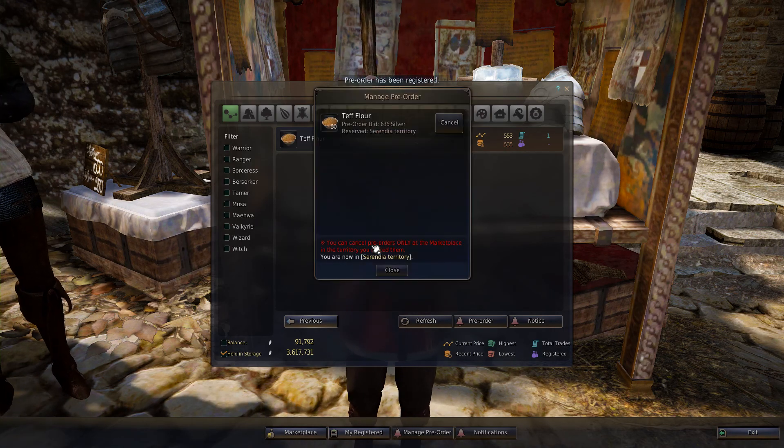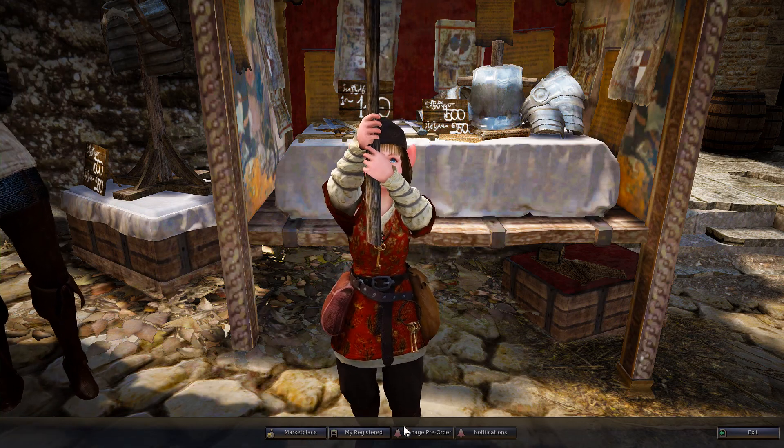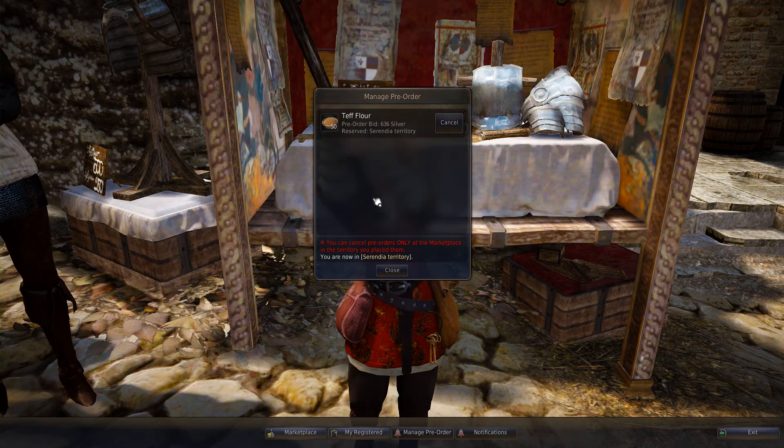You just click reservation — boom. Now if you want to cancel this, for example maybe you made an input error, go to manage pre-order on the bottom, hit cancel, enter.